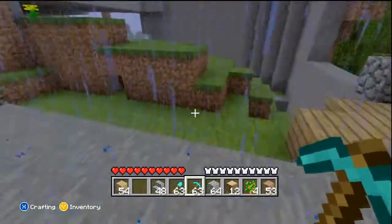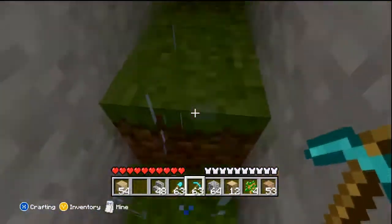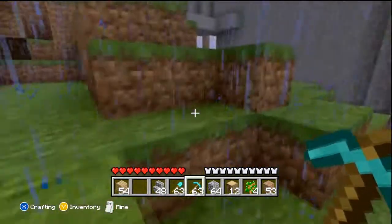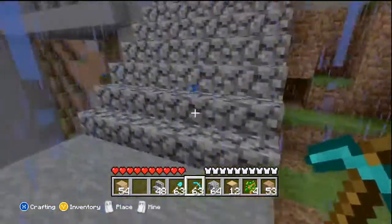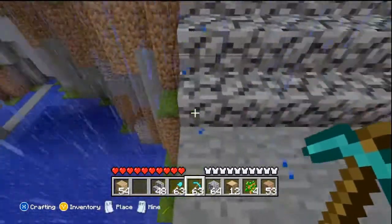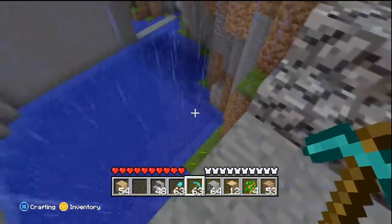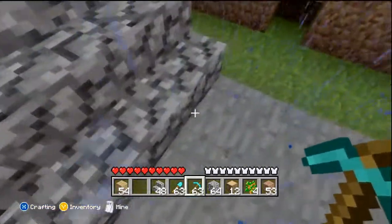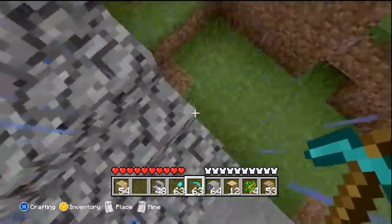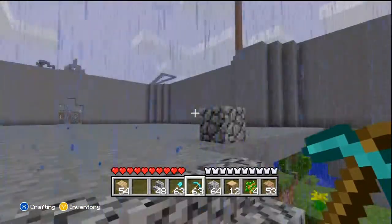I'm thinking I want to put lava down here, and right here it's going to be like a little section. I'm going to get all this grass and dirt, TNT that away, and it's going to be like a little bridge. And it's going to look really really cool. I'm thinking of putting a little section down here — it's going to come out and stop right here, and the same on the other side, like a boom, so you can only stand on that part.